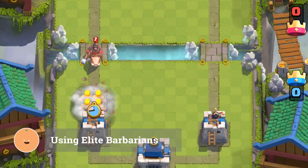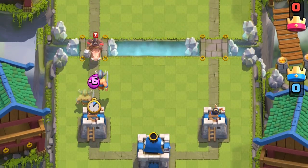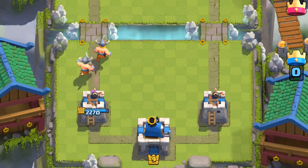Barbarians planted in this position can block a Hog and can completely shut it down from reaching your tower. Elite Barbarians can defend against a Hog, but with only two of them, they don't quite form a wall and they deal a bit less damage, so the Hog will still get one hit on the tower.